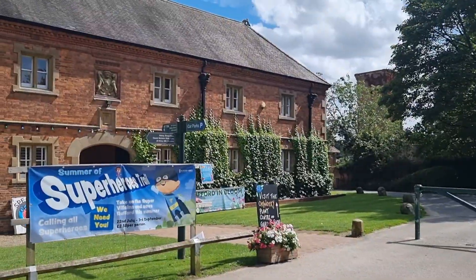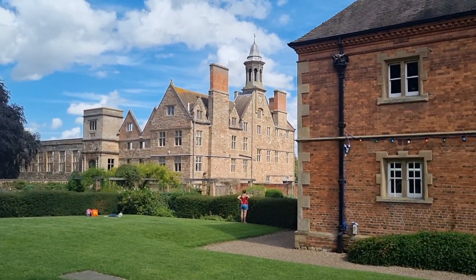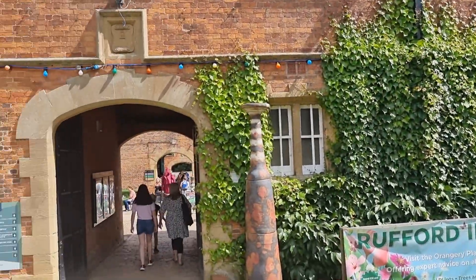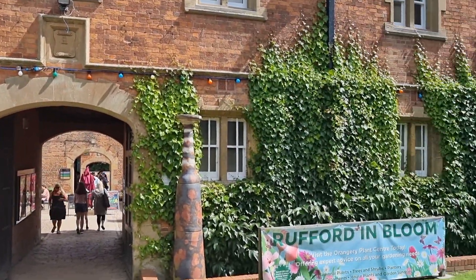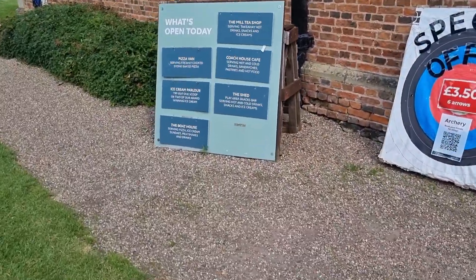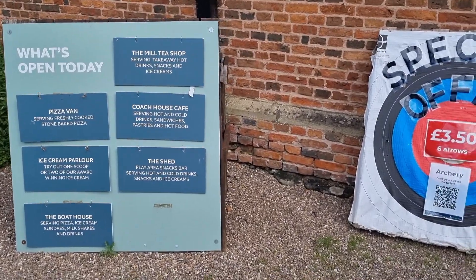I've just spotted this is also now an English Heritage site - I've just noticed that. There's a water tower down there. I think this is the old stables gallery. So what's on today? Pizza van, ice cream parlour, the boathouse, the milk tea shop, the shed.